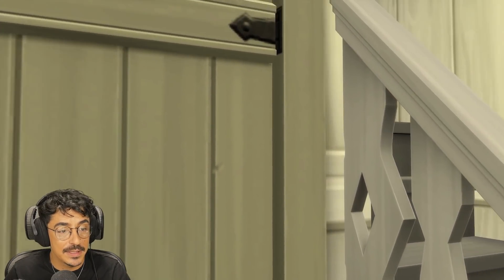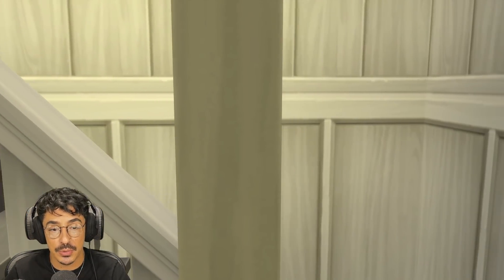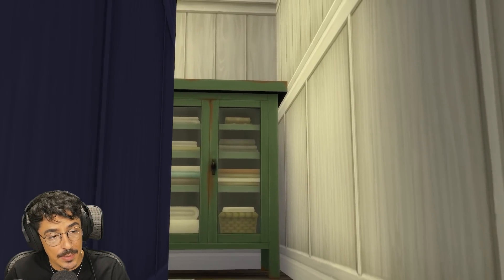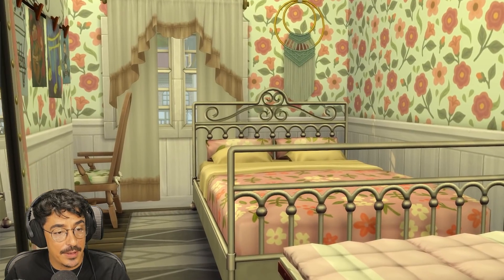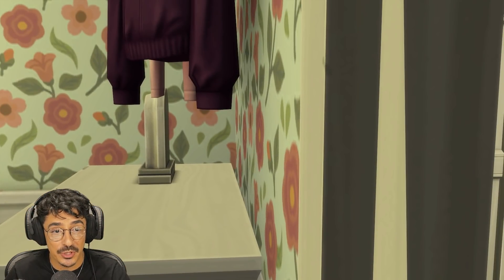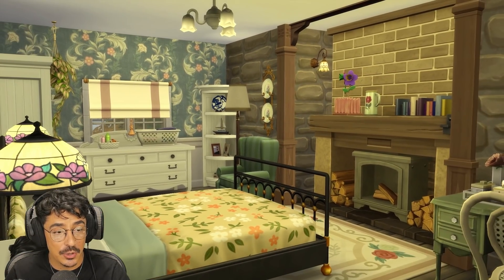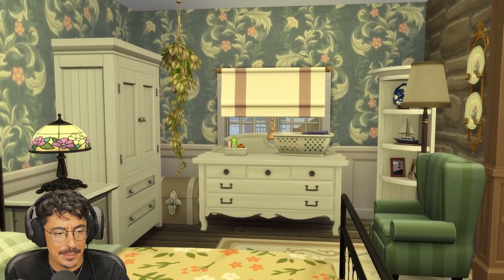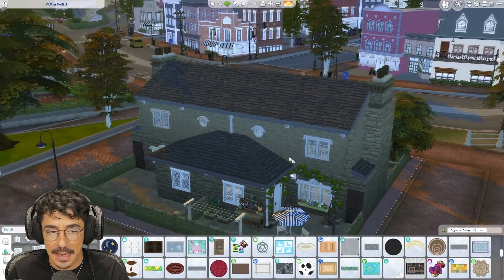Beautiful. And then obviously up the stairs there's the full bathroom — the only bathroom in the house. This is all player tested so you'll be able to use that. Up the stairs we've got the hallway going here with a little linen cupboard. Into the spare bedroom — that's what we just did. And then obviously into Pam's bedroom as well. This is Pam's little cottage — isn't that cute? I'm full of that. Bless Pam. Very happy with that.